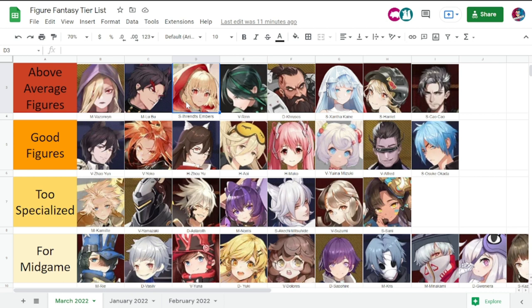Rin is above average in this tier list. Her damage is good and survivability is good — you can rely on her for bosses mainly. She cannot tank; she's usually an off-tank. She deals a lot of damage, and survivability is her key in dealing that much damage.